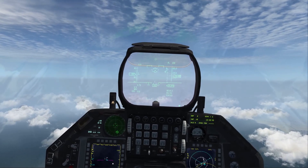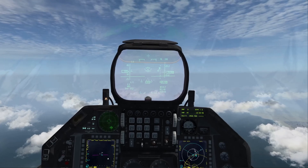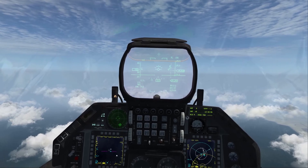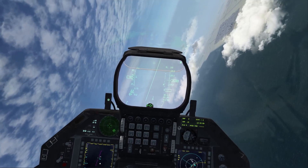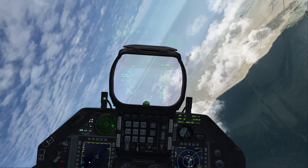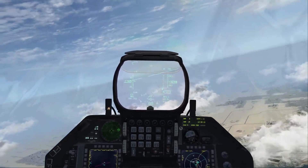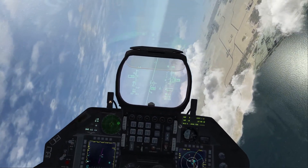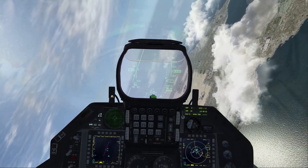Now I'm going to turn back in to showcase the blind spot of the RWR. The blind spot is — imagine a rod going through the middle of the jet. If you point that rod toward the emitter, there's a high possibility it'll disappear because of your antenna locations. See how it disappeared there? I'm sideways. I come back, and it pops up again. If I go back sideways, it takes a little bit, but eventually it'll go away. And it's gone.